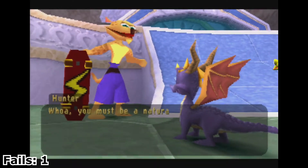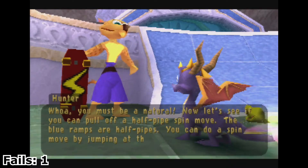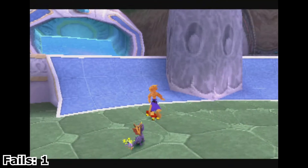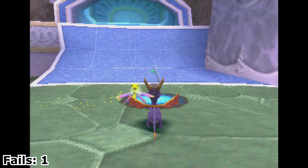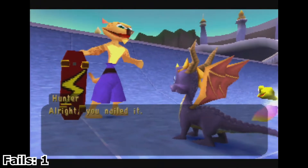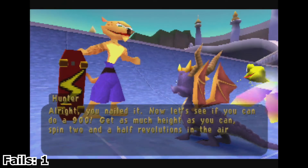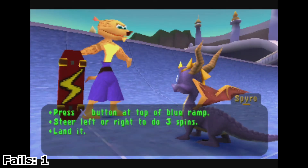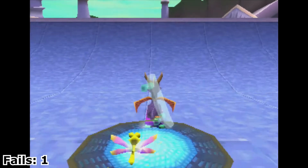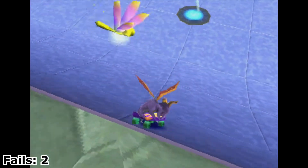'Whoa, you must be a natural. Now let's see if you can pull off a half-pipe spin move. The blue ramps are half-pipes — you can do a spin move by jumping at the top of the blue ramp, then steering left or right in the air.' So if you jump on a blue ramp, that gives us the going-up-in-the-air thing. 'You nailed it! Now let's see if you can do a 900. Get as much height as you can, spend two and a half revolutions in the air, and land back on the ramp.' This is when the 900 was all the rage. Yay!